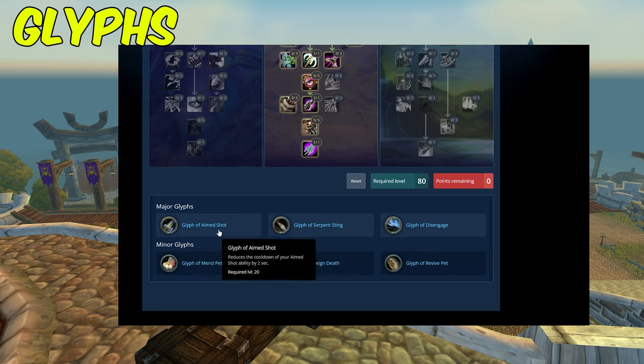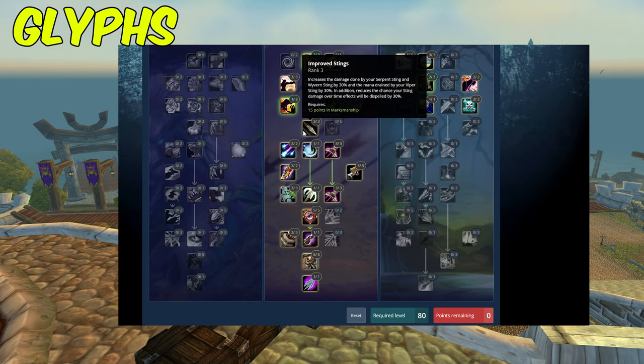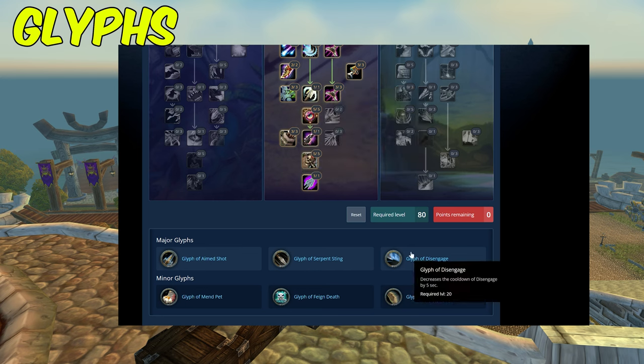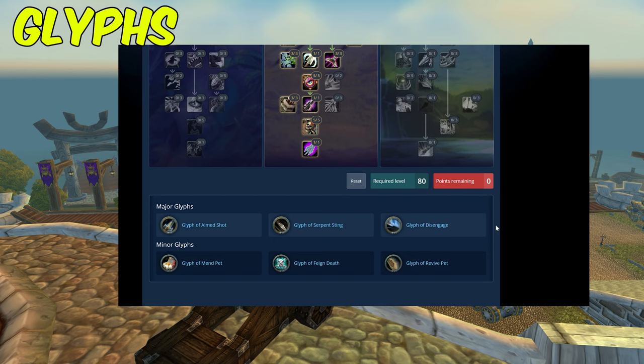For glyphs, you want Glyph of Aimed Shot, which reduces the cooldown by two seconds — since we spam Aimed Shot for its healing reduction debuff, you never want that off your target. Glyph of Serpent Sting increases the duration by six seconds, which with Improved Stings deals more damage, and since Chimera Shot deals 40 percent of Serpent Sting's damage it also boosts Chimera Shot. Glyph of Disengage decreases its cooldown by five seconds, and combined with Survival Tactics makes kiting melee much easier.